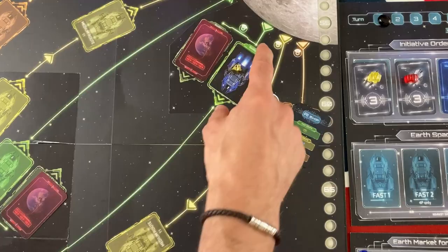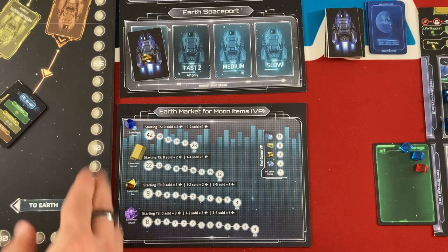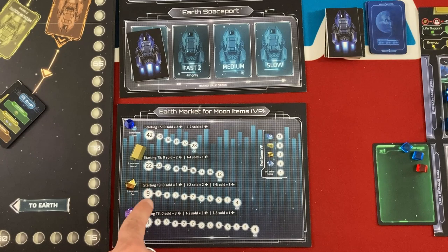My ship gets there immediately and goes right over to Earth to unload. The AI ships bring their stuff but have not made it yet. So I'm now going to sell my goods for victory points. Each ship sells in turn, and you get the number of victory points shown on the space where the token is. Then it moves one to the right, decreasing the value.